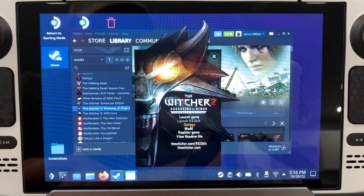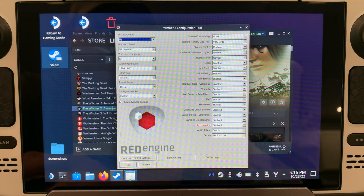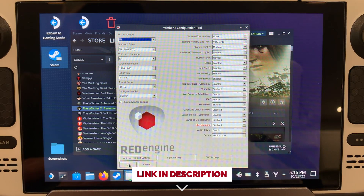Click into Options — this is where you're gonna input all of our graphical settings. When you have that finished, come down here and hit OK.